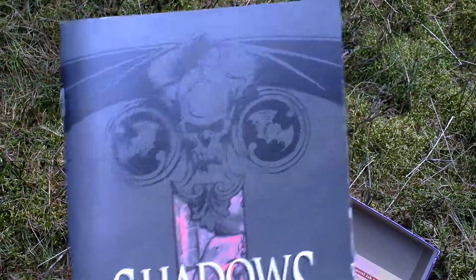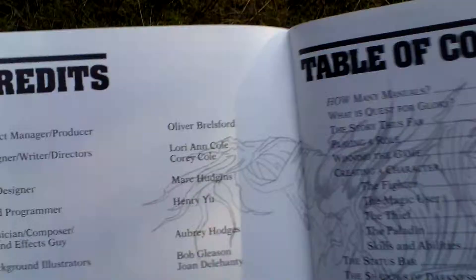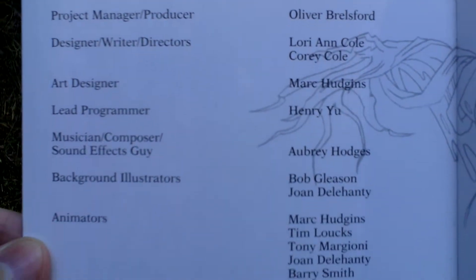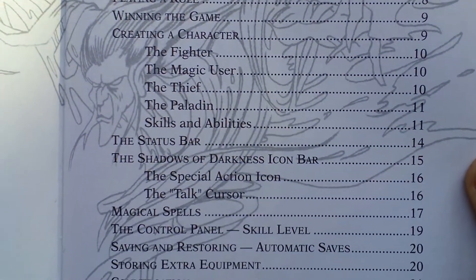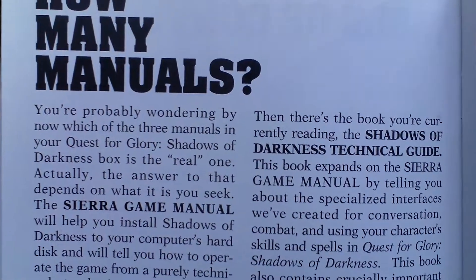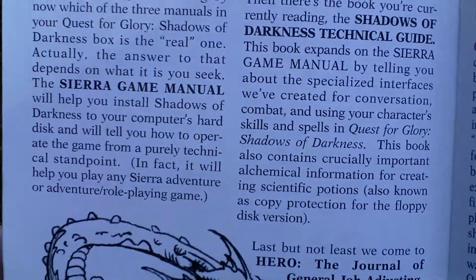What's next — a technical guide. There's a nice picture, and here are the credits for this game, and the table of contents of this guide. There are three manuals in total, and it describes what each of the manuals includes and what they have inside them.